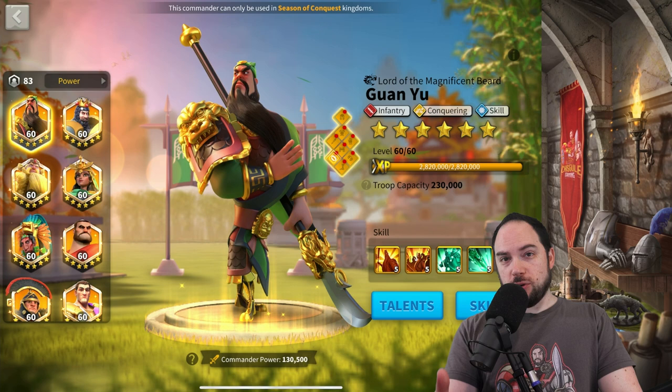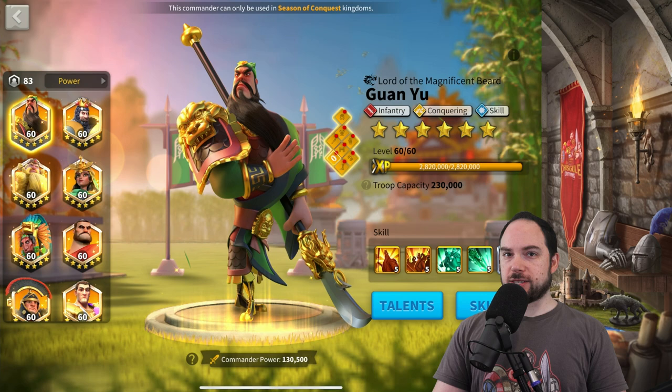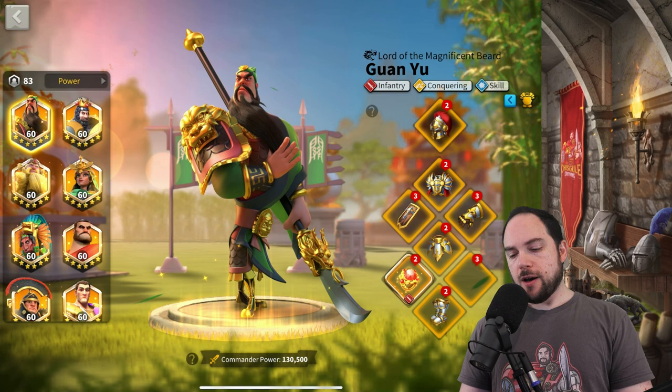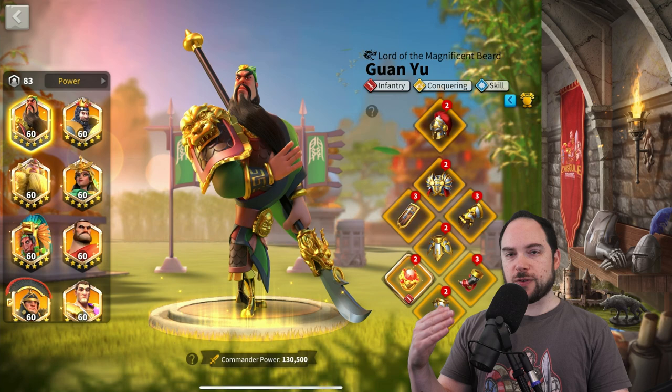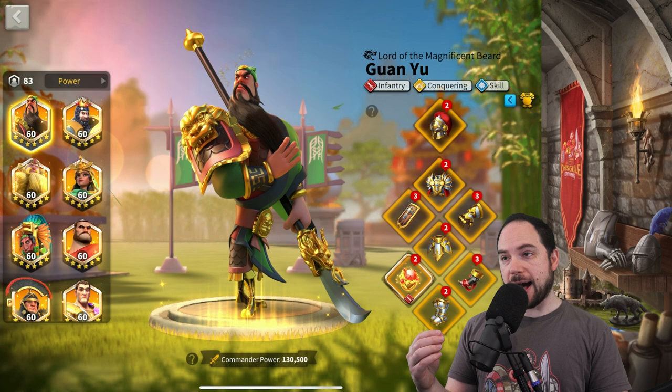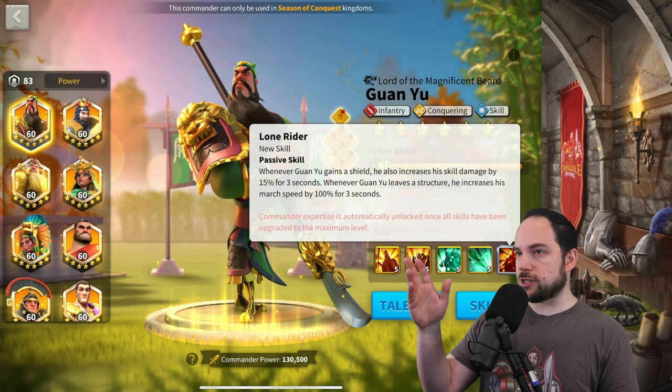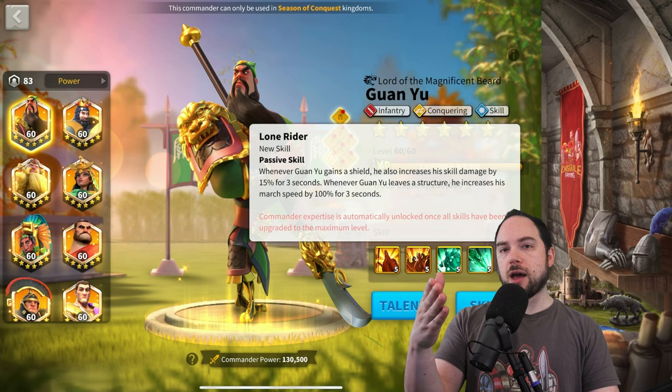Now let's go over the best accessories for each commander — I'm only going to do the legendaries. Starting with infantry: for Guan Yu, I really like Ring and Horn. You want to chain that silence effect as fast as you can, so Horn cranks out skill cycles faster, and Ring is just there for pure damage. Some people think you want Lucky Coin because of the expertise skill — I disagree. The shielding effect should come from a commander like Skippy Prime or Leonidas.